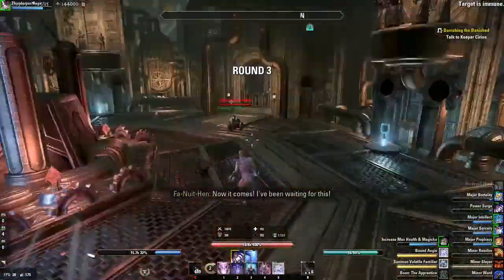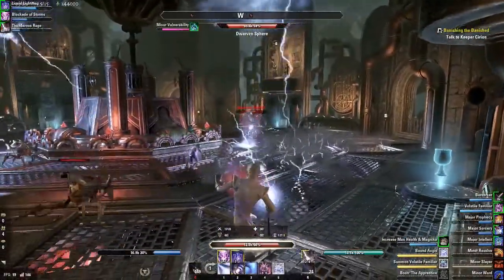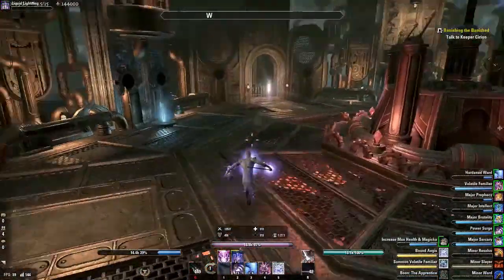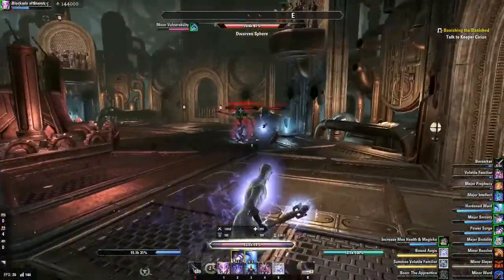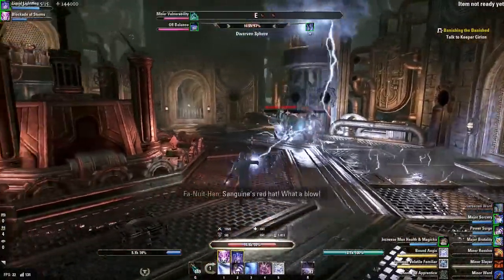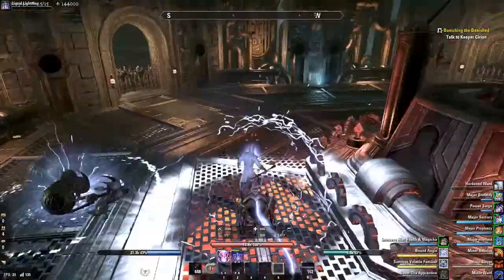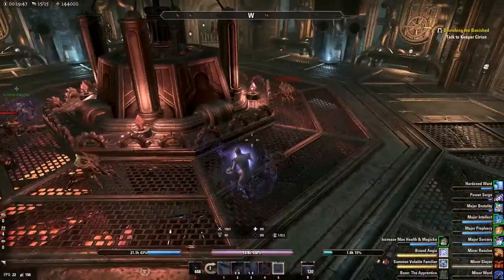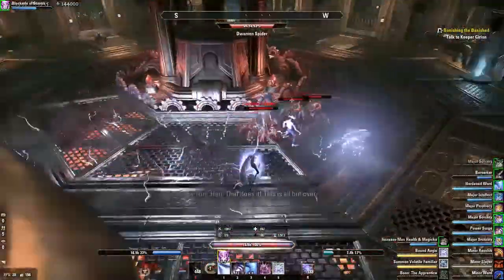Now it comes! I've been waiting for this! Focus that guy just to make sure you're away from him. Your pet will kill him. Then come around and kill this guy. It's random which spots you guys spawn in. This is what I was wanting to save my Destro for, because these two are a pain. Just range DPS them from afar. Any time you need health, just kite stuff around the edge to line-of-sight and stack. It's really nice if you need to shield up and get mag back.